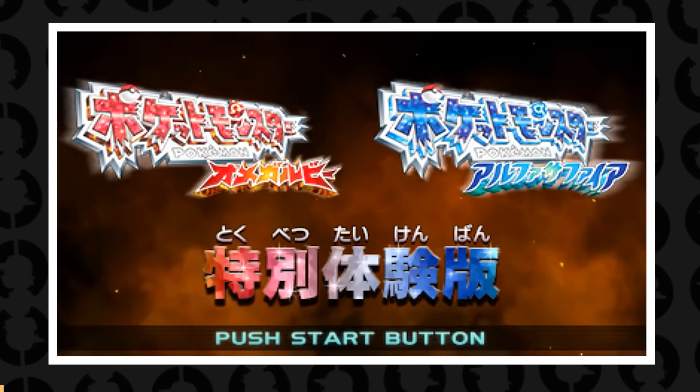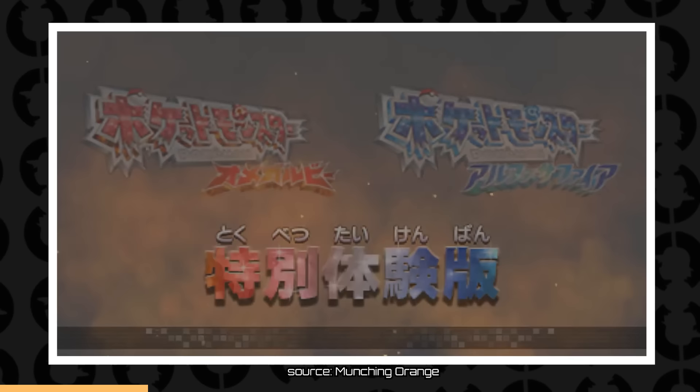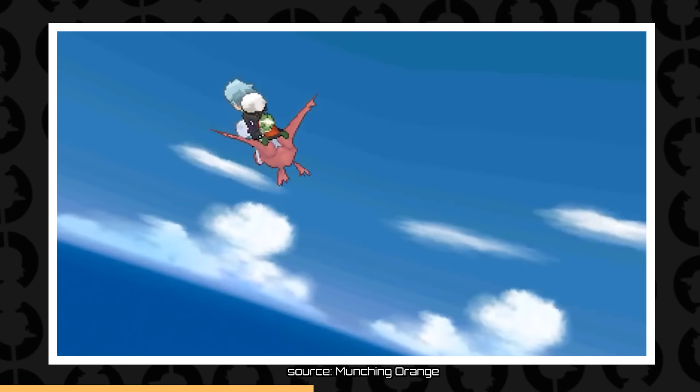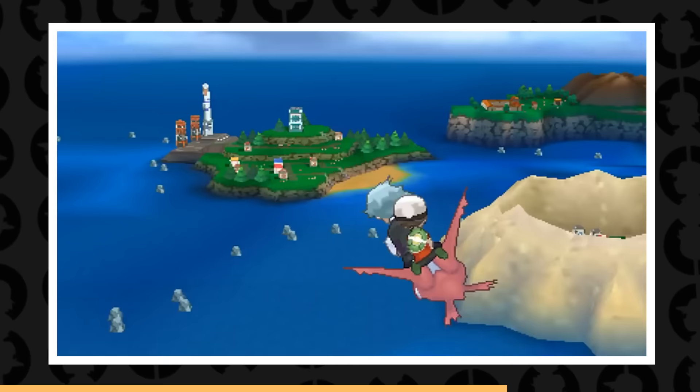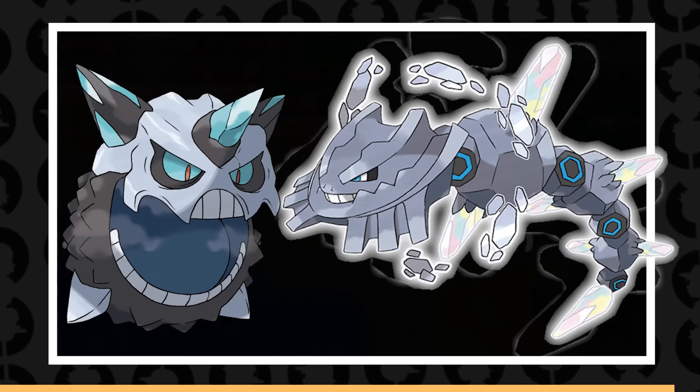There used to be a demo version of Pokemon Omega Ruby and Alpha Sapphire — used to be, because since the shutdown of the Nintendo 3DS eShop, there's no longer a way to access the download of this demo. If you played the demo, you'd get a few different things. For example, if you played in Japan you could get a Mega Steelix, or a Mega Glalie if you were in the West, which you could transfer to your official game. And if you played multiple times, you could receive a nugget as well.